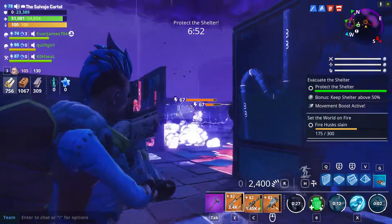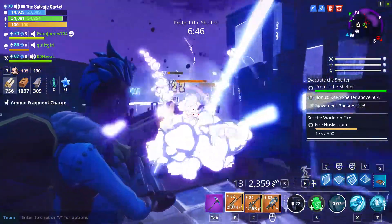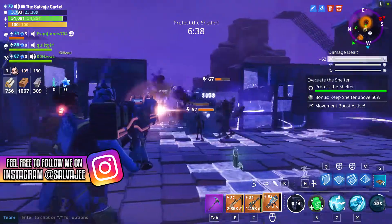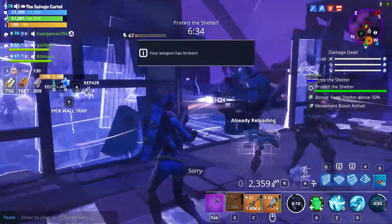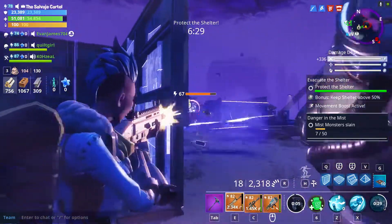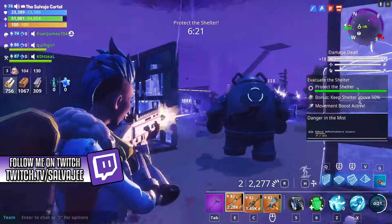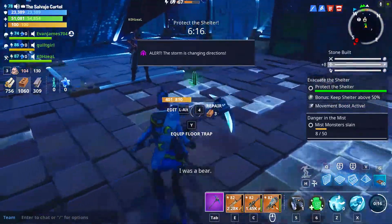The Siegebreaker basically specializes on short range, medium range, and long range. On top of that, you can get specific builds with specific perks to make it a very reliable weapon. It's so good that a lot of YouTubers and Fortnite Save the World players out there have multiple Siegebreakers, each with a specific element — water, nature, energy, and fire — just because they want a good all-around weapon.